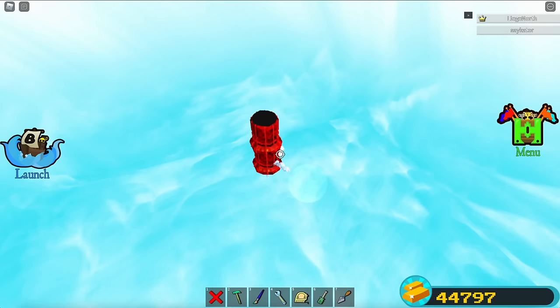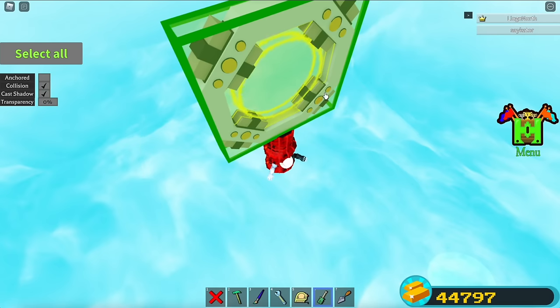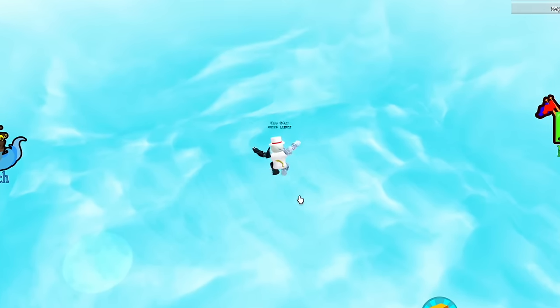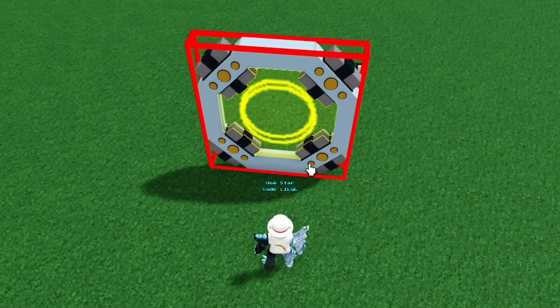The higher you anchor it, the more time you'll have in zero gravity. Now place a portal here — anchor it, very important — and paint it any color you want, like red. You can remove the thrusters and cake and reset. Now place another portal here and paint it the same color as the other portal.